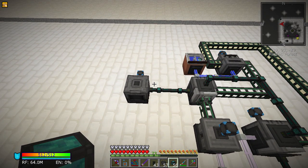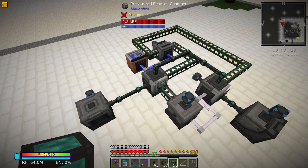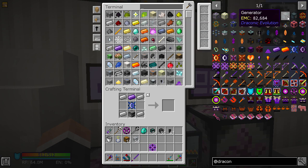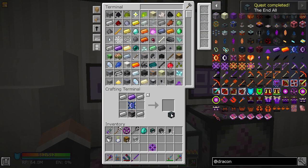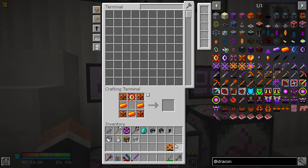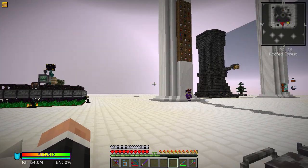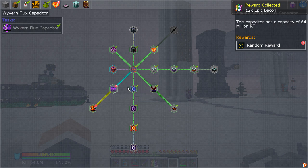If you're ever interested in doing Mekanism, you can do quintupling with it and you'll need these types of machines. To finish off, I thought we'd do the rest of the Draconic Evolution progression we can do. I've made a mob grinder, a Wyvern Flux Capacitor, and now I need to make a Draconic one — just put that in the middle, bam, that's done. You can see it turned off for a second while it charges.